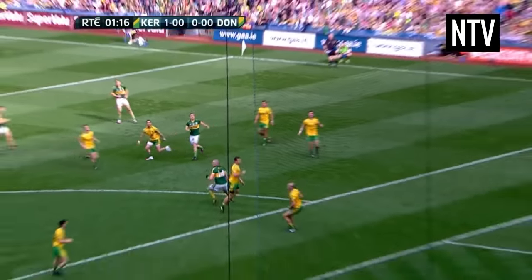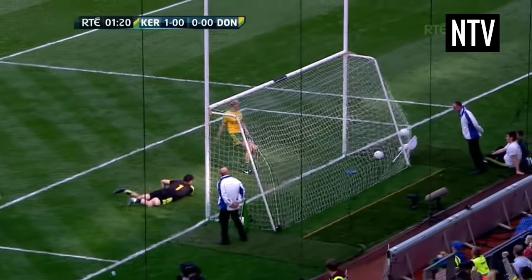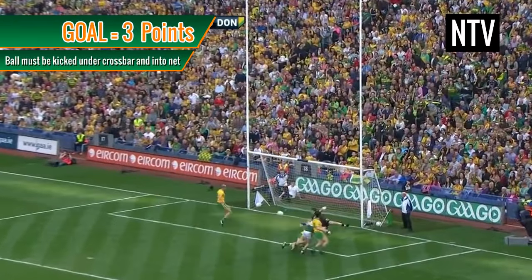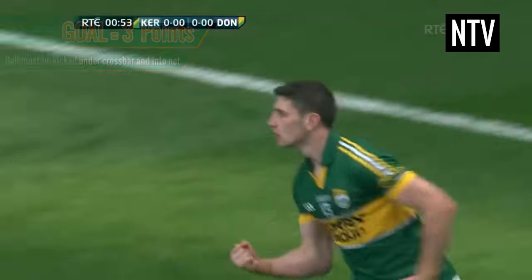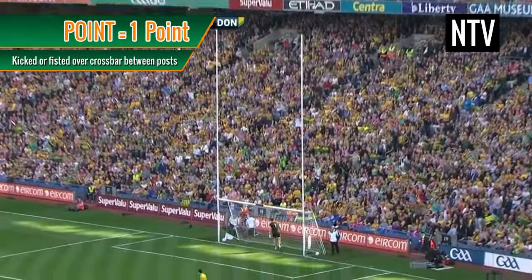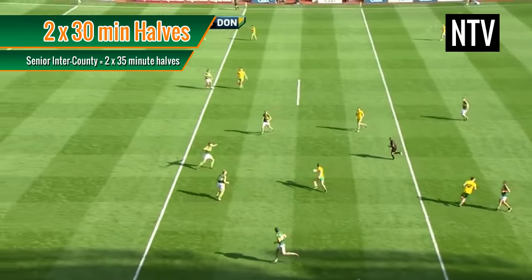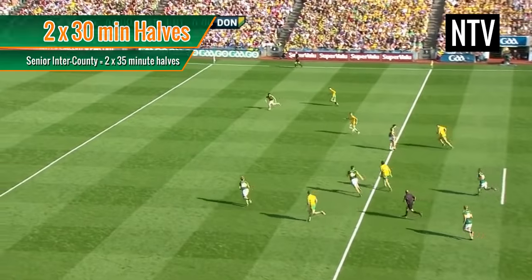The object of the game is for your team to score more overall points than the opposing team. To score, a player must kick the ball into the goal or over the crossbar. If they successfully kick the ball under the crossbar into the net, this is a goal and is worth 3 points. If a player kicks or fists the ball over the crossbar but between the posts, this is a point and scores 1 point. The game is played in two 30-minute halves for a combined playing time of 60 minutes. The highest score at the end of time wins.